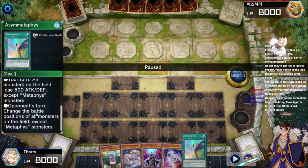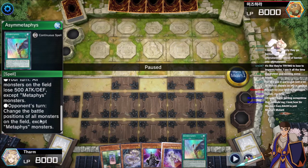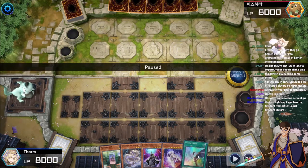Ace of Metaphys has two different effects. Every time something is banished, if it's your turn, everyone gets weakened. If it's your opponent's turn, everyone switches positions. So it's very interesting how it interacts.